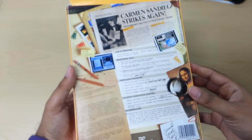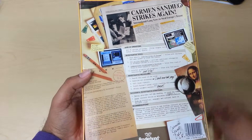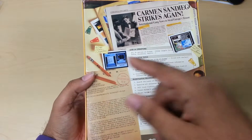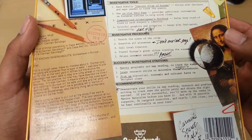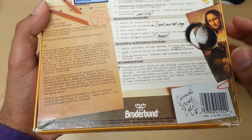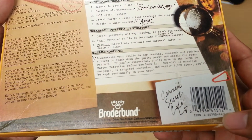I absolutely love the back of the box. Not only does it give you all the information, but it looks like information that a detective would have — you have your newspaper, the file, the pens, paper clips, magnifying glass, pictures. However, all of it is just information about the game. It's also a little funny — it has some really cool humor. Carmen's secret code? It's the barcode.